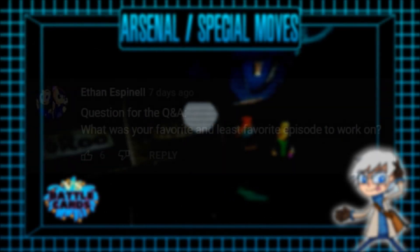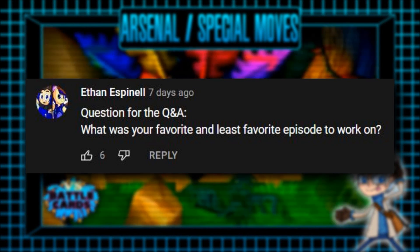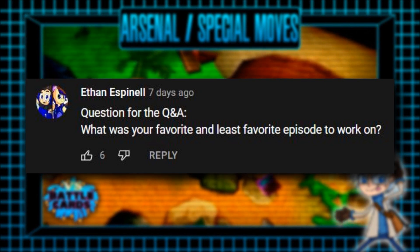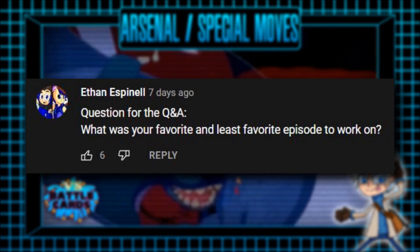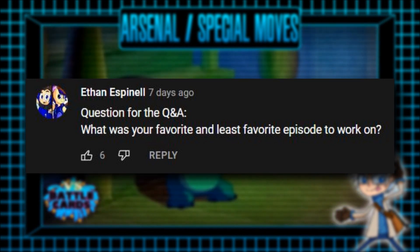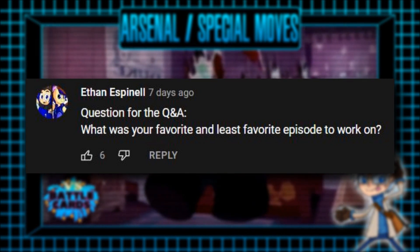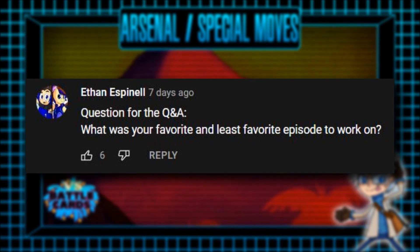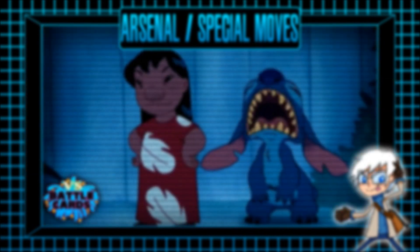Our first question comes from Ethan Espinel who asks which was my favorite and least favorite episode to work on. My favorite would have to be a tie between Tai Lung vs. Azula and Felix vs. Engineer. Tai Lung vs. Azula because it was a really cool matchup and I love both Avatar and Kung Fu Panda. Felix vs. Engineer because I found it to be a really fun challenge figuring out who wins between two characters who don't really have much versus-wise. As for least favorite, probably Remy vs. D.Va — it was just an April Fool's episode, so I had to do it immediately after Maui vs. Knuckles, which burnt me out and is probably the main cause for why Season 1 is only 10 episodes long.